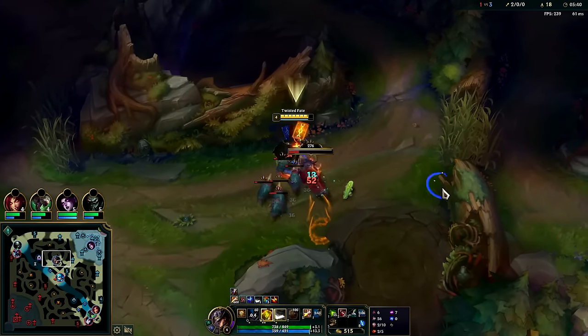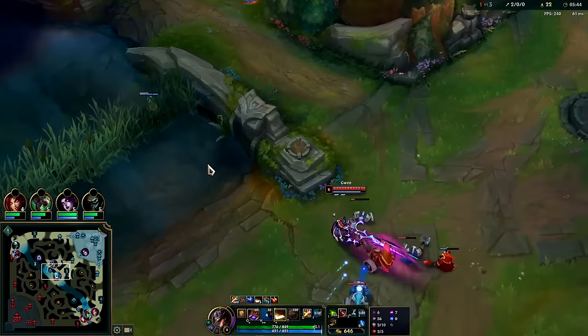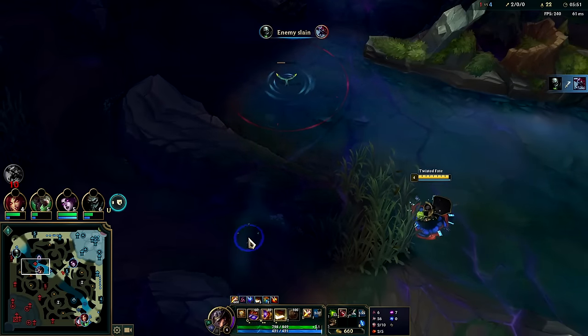Twisted Fate jungle is really not that bad — it's decent enough. This guy getting the scuttle crabs is slowing down my ganks a lot.